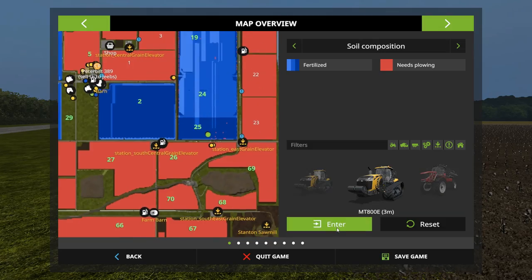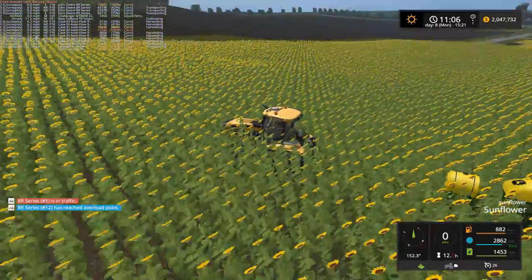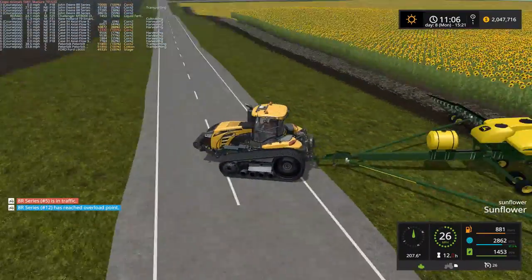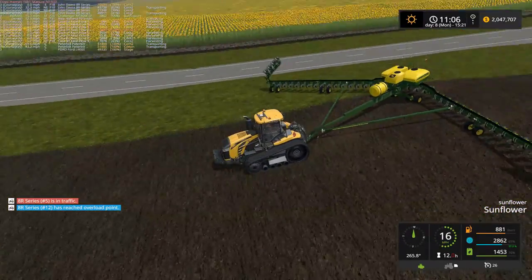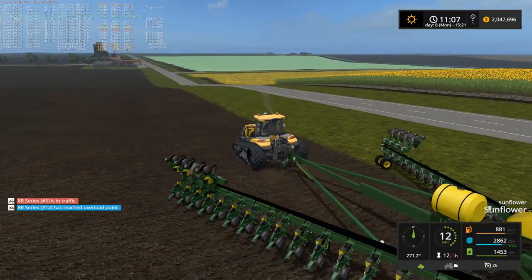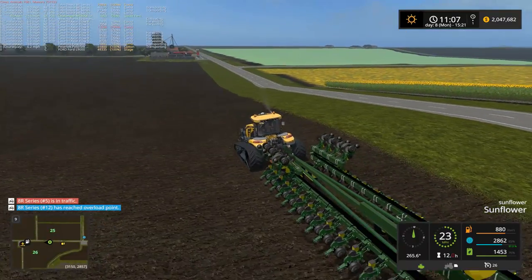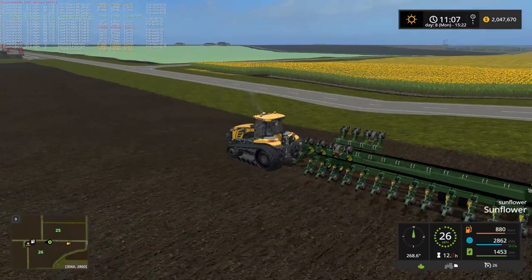Fields 19, 24, and 25 probably need to be fertilized again. These DB-120 planters have issues with folding up and reloading the save game. I suppose if I leave it disconnected from the tractor, that might help — it'll probably still have the issue, but at least the tractor won't go flying with it.